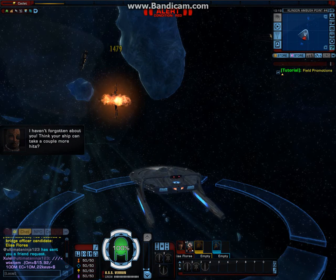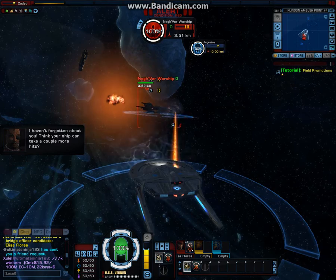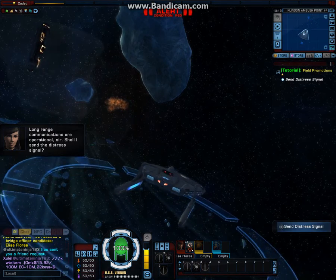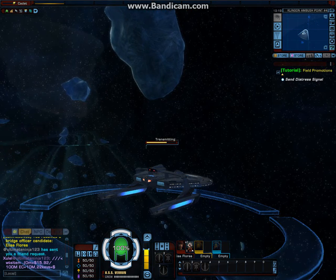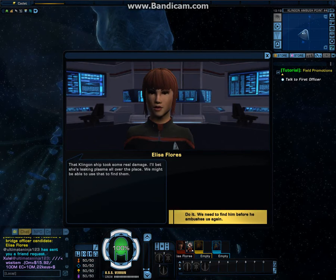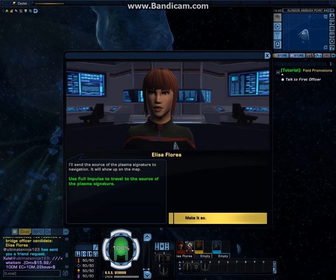I haven't forgotten about you. Think your ship can take a couple more minutes? Long-range communications are operational, sir. Shall I send the distress signal? That Klingon ship took some real damage — I'll bet she's leaking plasma all over the place. You might be able to use that to find them. Understood. I'd rather not die to Klingons on my first day. Got it. I can trace the plasma signature right to the source. I'll send the source of the plasma signature to navigation — it will show up on the map.